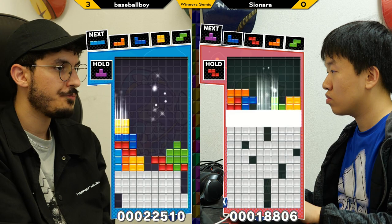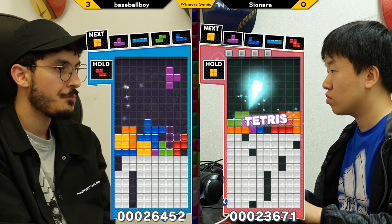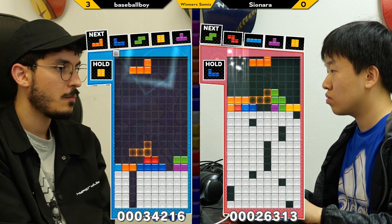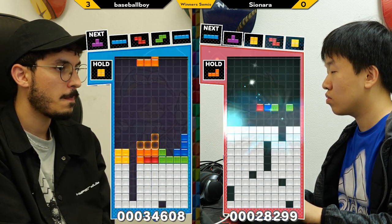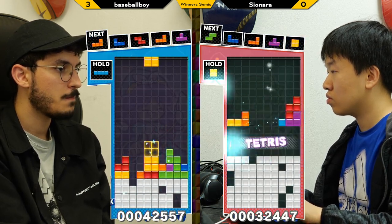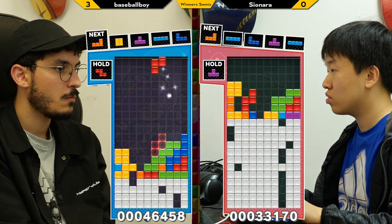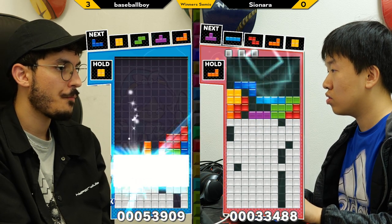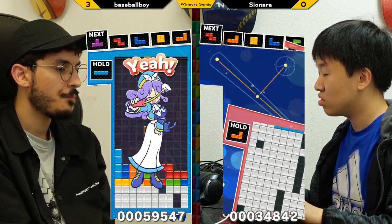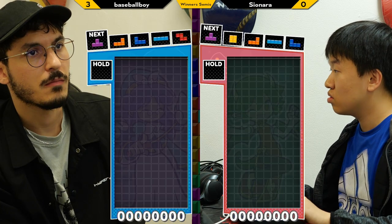One of the other things that Tetrio has that I think is really interesting is 180 spins. For I-pieces they don't matter that much, but a 180 spin on a J or an L piece can be super helpful. So one button — the equivalent of two rotations in other games. Yes, and there is an entirely unique kick table. So that's what Jstris and Tetrio provide that is really interesting. I wouldn't say I use it as a primary strategy — there are some openers that are dependent on having 180 spins — but it's more of a tool to fix things up.